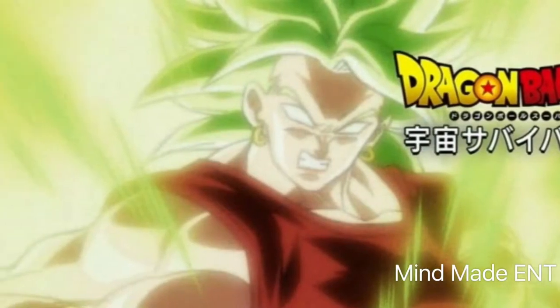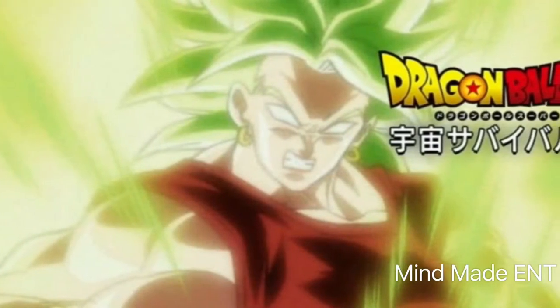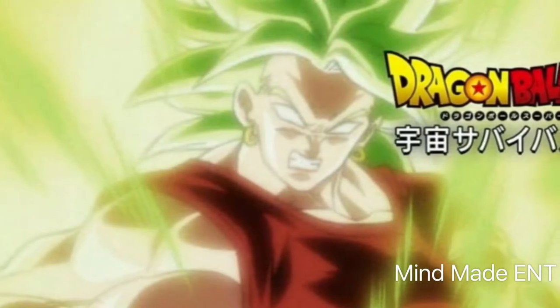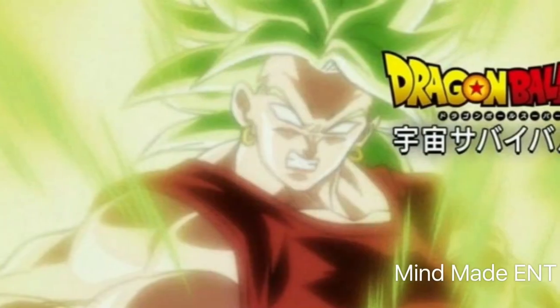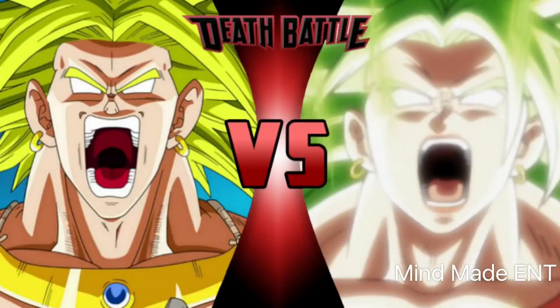This girl right here is called Kale. And Kale is the canon version of Broly, the legendary Super Saiyan. But her form as we know it is called Super Saiyan Berserk. What Vegeta hinted in one of the newest episodes is that Super Saiyan Berserk is the original form of the Super Saiyans. And this is Broly next to Kale — they look identical. Broly was just inside a Dragon Ball movie, never inside the actual Dragon Ball episodes. But Kale is inside Dragon Ball Super for real — she's new and just introduced and real powerful.